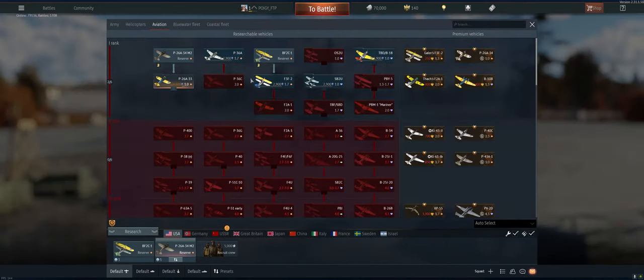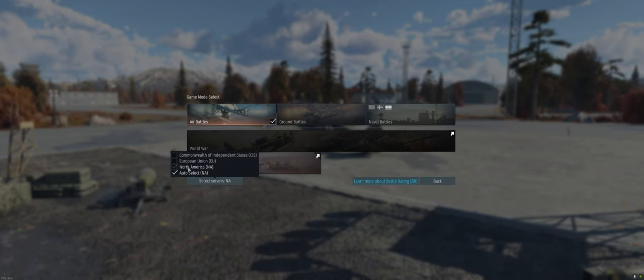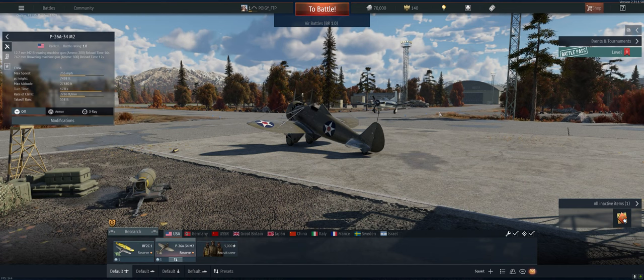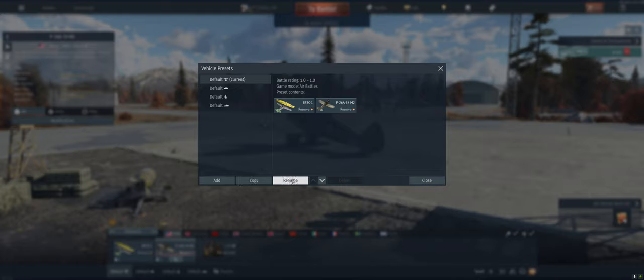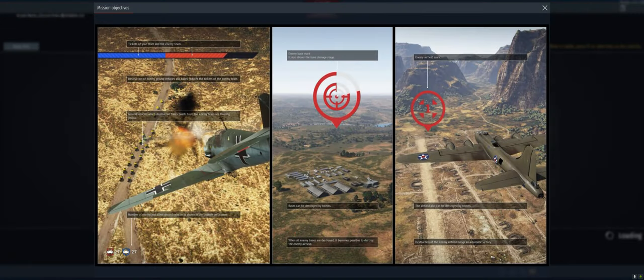Don't need the third crew slot yet — we only have two reserve planes. Let's go off and do our first battle. Let me check servers and go North America only. I'm on the west coast so when I get European servers there's just enough lag that it's worth selecting this. Under presets, I usually rename it — just call it 'Air AB' so I know that's my air arcade. Alright, let's do it.